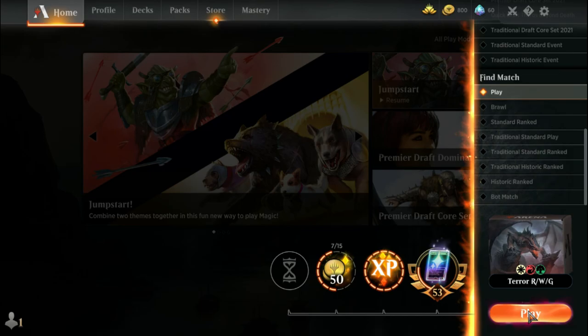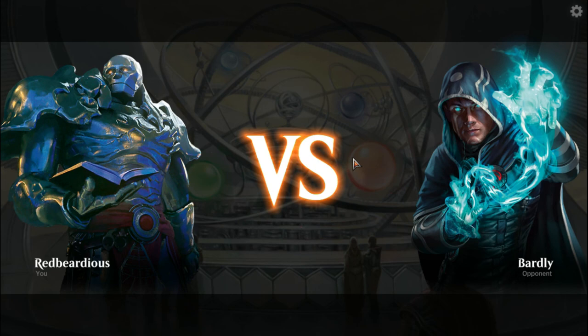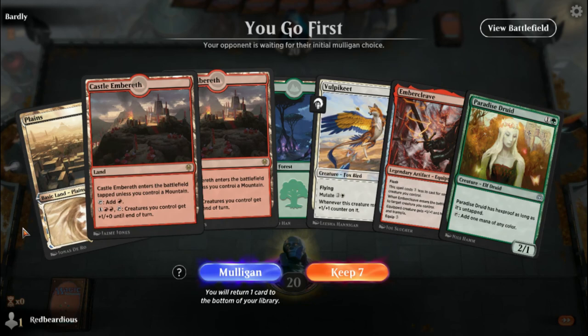I do have a variant of this deck that I've been playing around with that is Gruul — just red and green. It's a lot faster, has a little more ramp, and you don't have to try to get that third color. But without white you don't have the added utility of life gain, Feet of Resistance, God's Willing, or any of that protection for your creatures. Okay, we got an Ember Cleave! We don't have a mountain but that's fine — we have all our colors and a Paradise Druid.